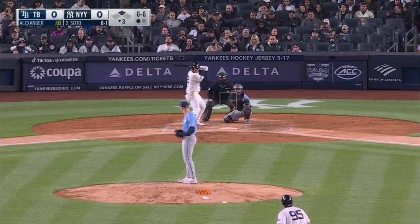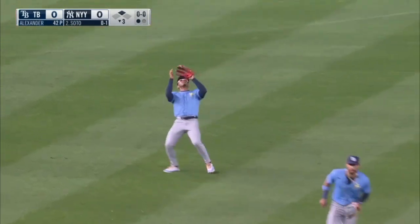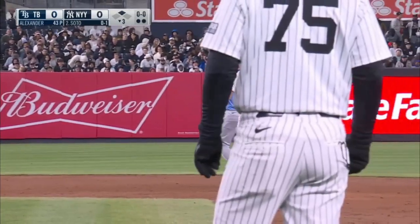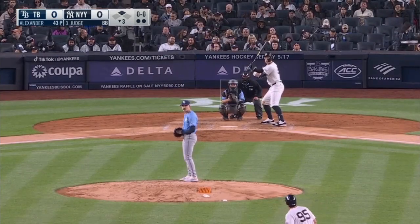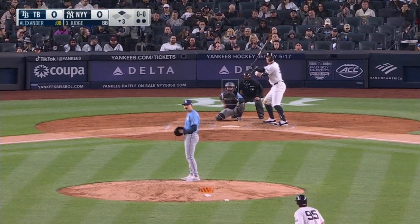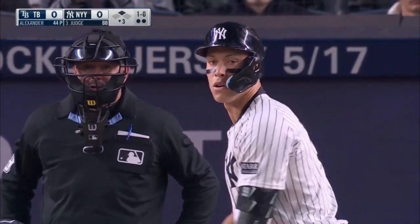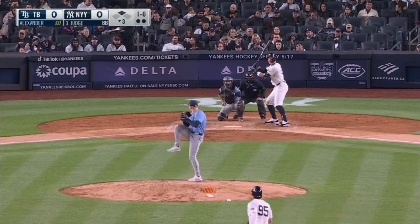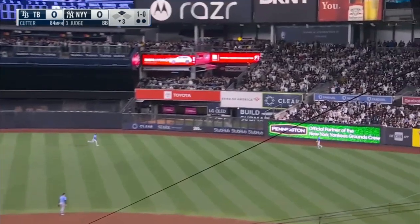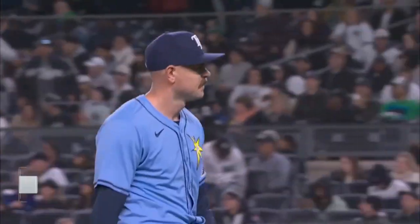Towards Soto with a runner on second. High fly ball, shallow left — Palacios will make the play. Two down. It's unusual — you look at Judge's numbers against Tampa Bay, and in all the major statistical categories, that's the lowest he has against any team in the American League East. Right field, Rosario in front of the track, puts it away for the final out. So the leadoff single is wasted and we'll go to the fourth.